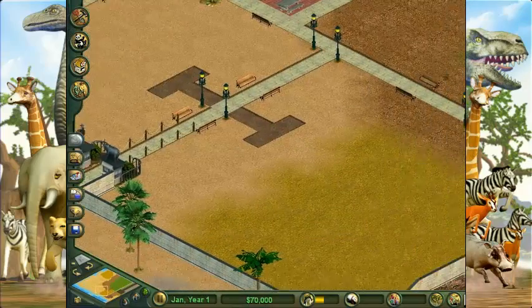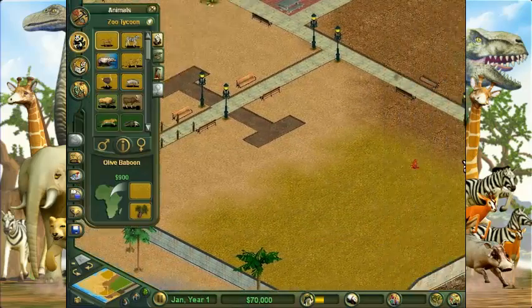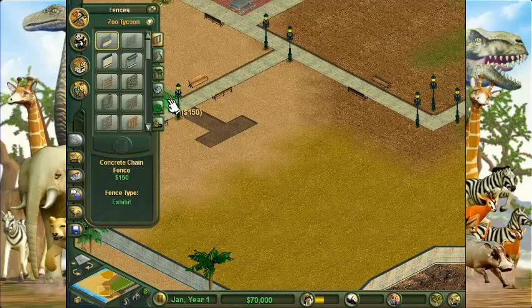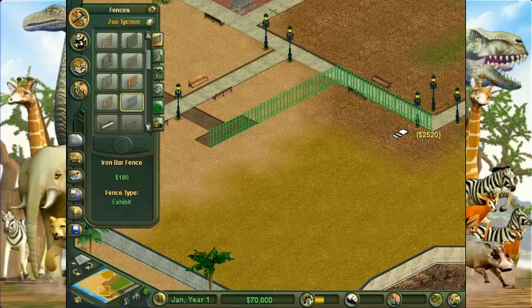I'll put the first one right here. Let's see — we've got baboons, zebras, hippos, ostriches. Let's put an African warthog there. Let's do some warthogs — do the little Timon and Pumbaa stuff around here. Let's use the most basic fence there is. Okay, can't get any past there.